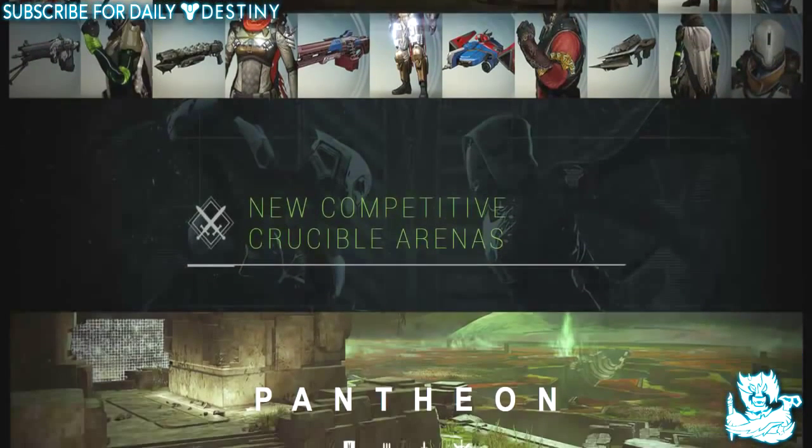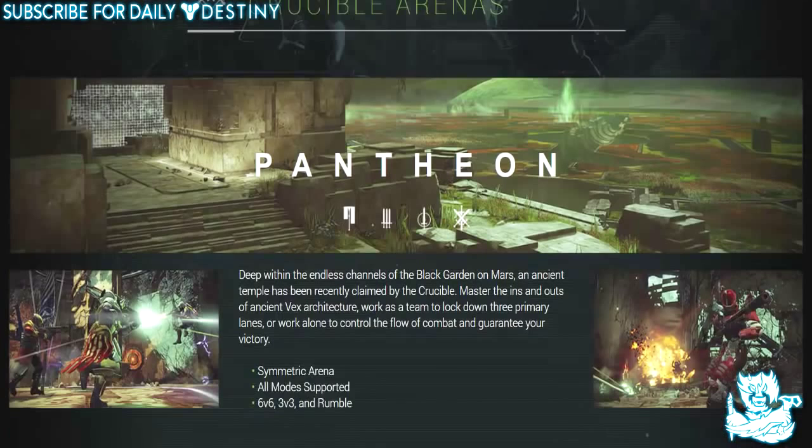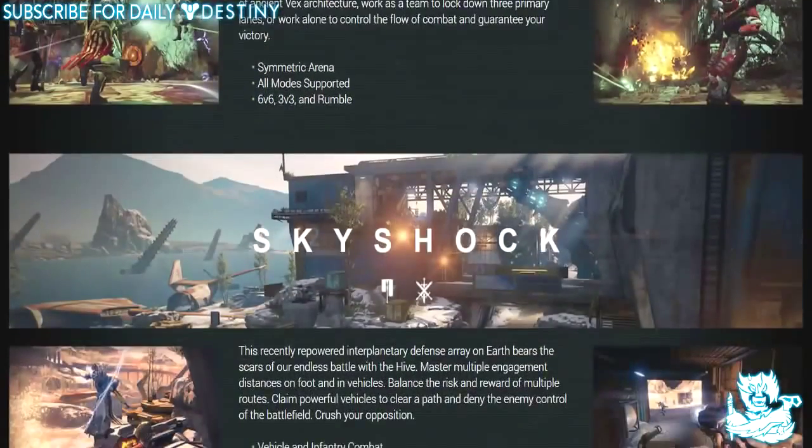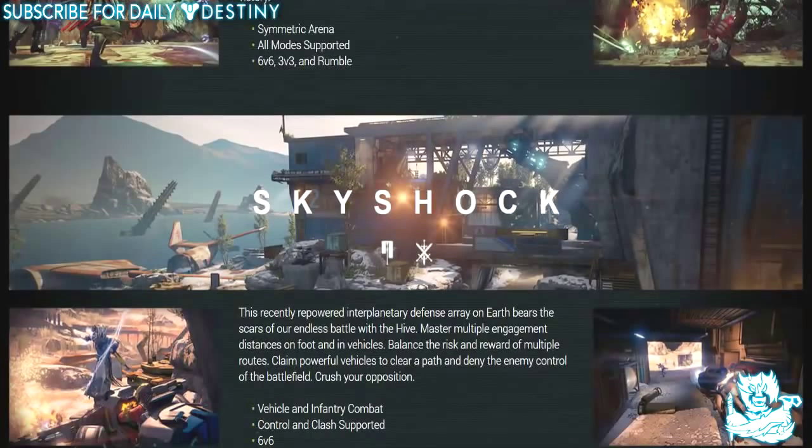Now for the new competitive Crucible arenas. First up is Pantheon — deep within the endless channels of the Black Garden on Mars, an ancient temple has been recently claimed by the Crucible Master. The ins and outs of ancient Vex architecture work as a team to lock down three primary lanes, or work alone to control the flow of combat and guarantee your victory.